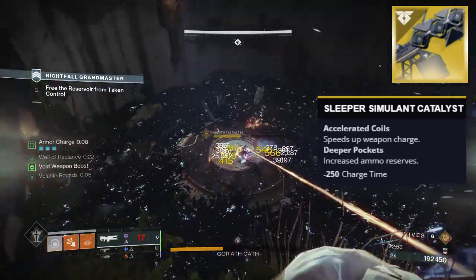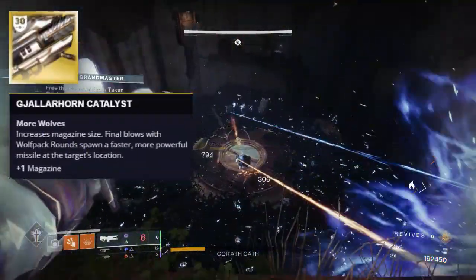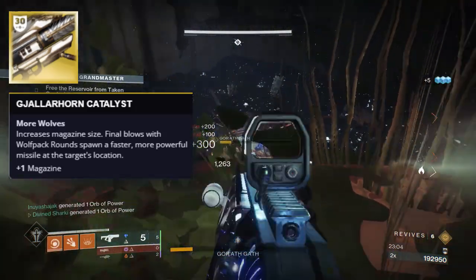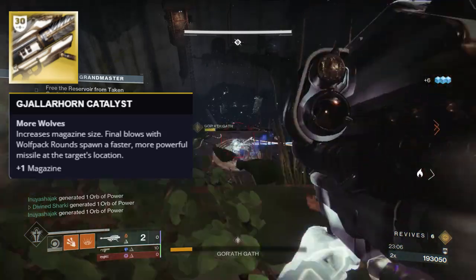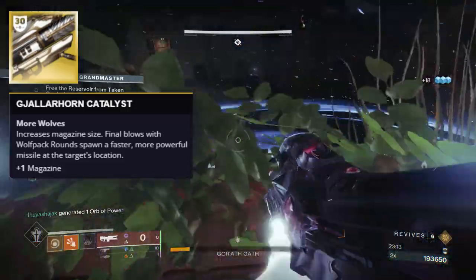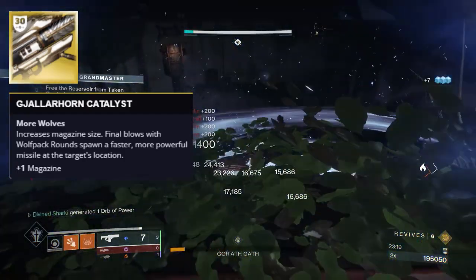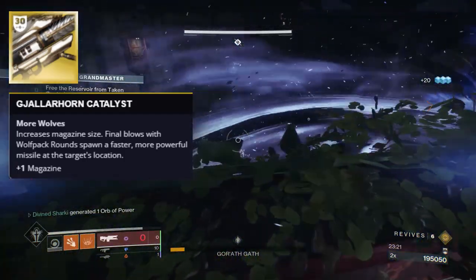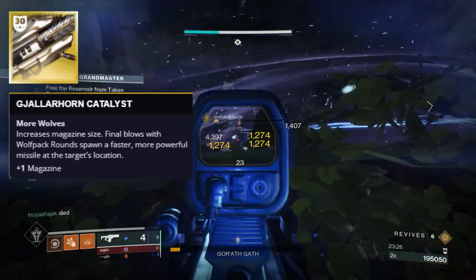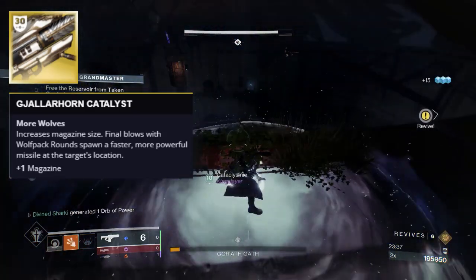You could argue this weapon needs its catalyst — honestly, I think it does. And then Gjallarhorn — its catalyst gives you a nice buff, giving you a plus 1 in the magazine so it always has 2, along with final blows with full pack rounds spawning a faster, more powerful missile at that target's location, giving it a huge boost to its add-clear capability. That's why you see this gun in a lot of speedruns. However, the reason it's an honorable mention is because the main purpose of a Gjallarhorn is generally to give other legendary rockets in your fireteam the Pack Hunter buff, and it does that without its catalyst.